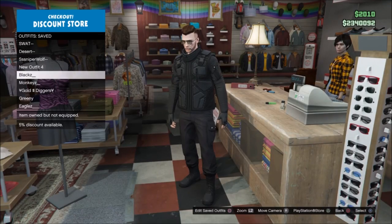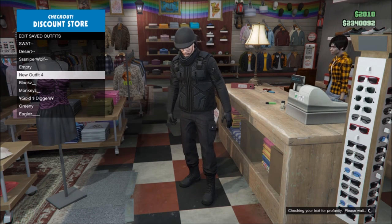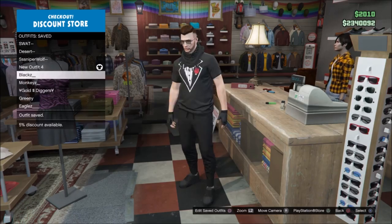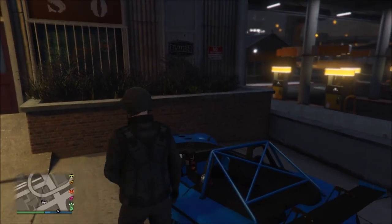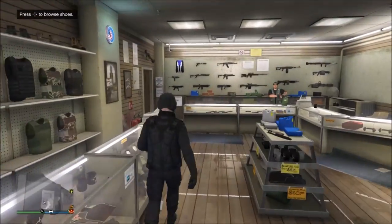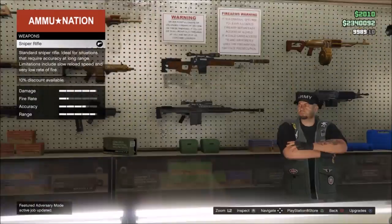Once you have saved your outfit, go to the closest ammunition shop. Once you're in the ammunition shop, buy a black parachute.